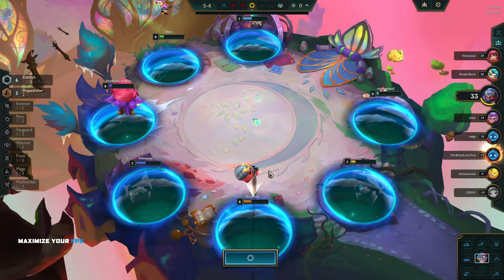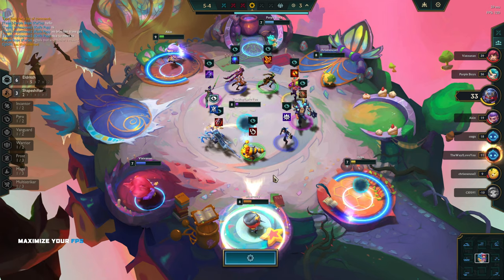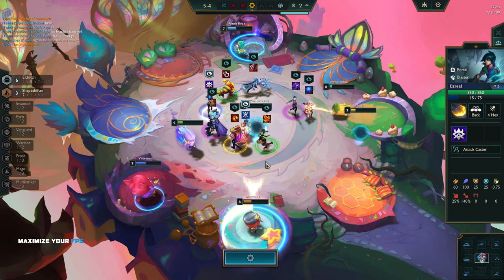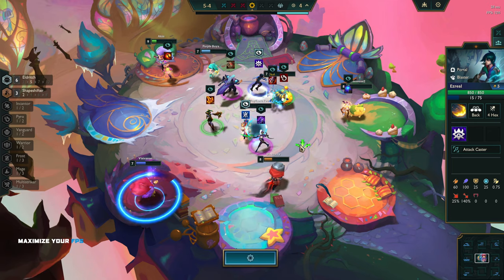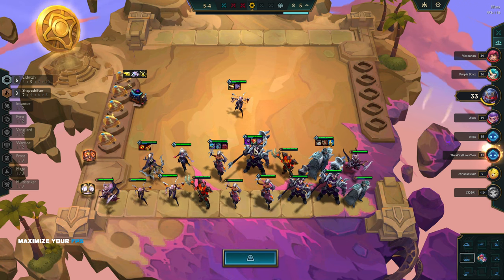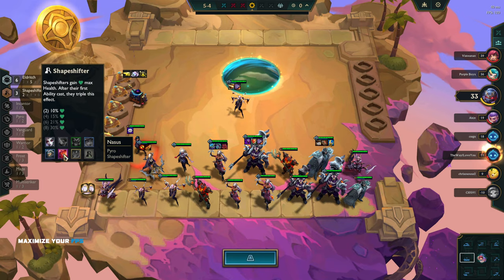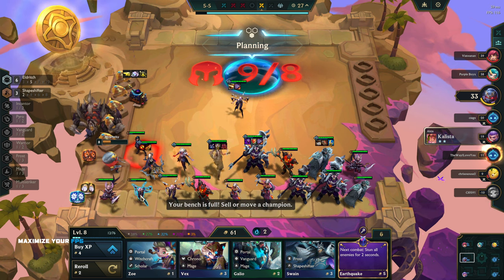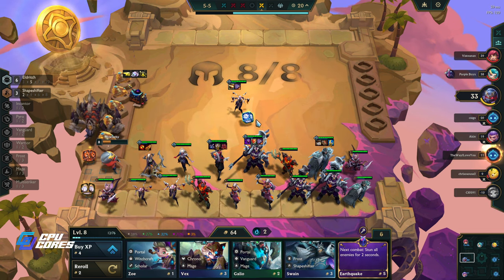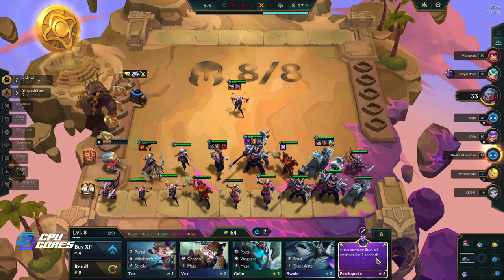It's getting to crunch time - we're still third pick, wow, that's unlucky. What do we take? We want the Eldritch, I guess. We want that - we have a chance to get ten I suppose. Who do we want to keep this on? A Shapeshifter - probably Nasus, it's probably better on Nasus than Swain. We almost have a three-star. Nasus - there's Nasus. So that's seven Eldritch: stun all enemies for two seconds at combat start - that sounds fun!